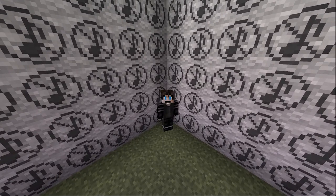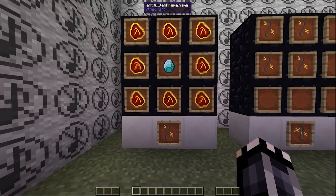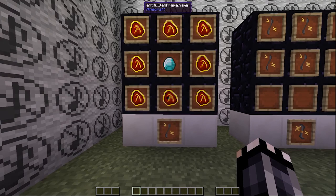Hey guys, welcome to the final episode of my Project E mod guide. We have a lot to cover, so try to pay attention as I attempt to go really fast. Klein stars are EMC batteries, meaning when you use all the sweet magic items I'm showing you today, it'll take EMC from the Klein star fuel instead of taking fuel from your inventory.